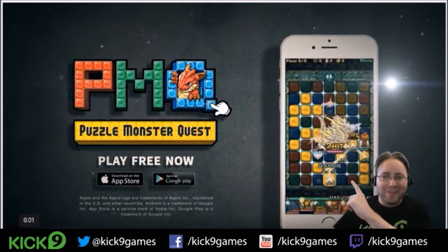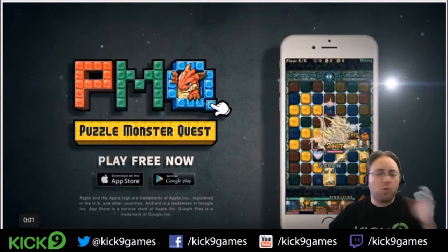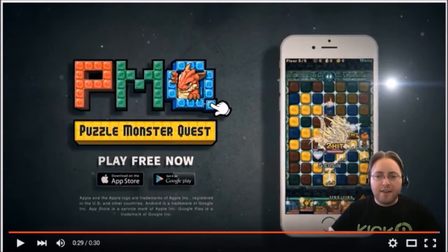Any of your monsters that match the element of the path that you chose will be going with you, doing even more damage against your enemies. In this example, where there's a yellow path, any lightning monsters that I have on my team are going to be walking along with me doing some awesome damage. So let's turn off the camera, we're going to watch that trailer in its entirety again, talk through it a little bit, and maybe pause it in a couple spots. Let's have at it and let's check out Puzzle Monster Quest one more time.